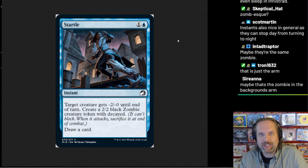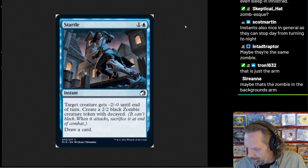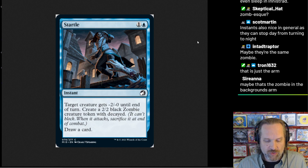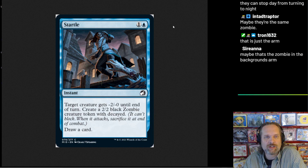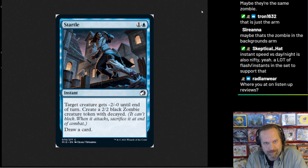Interesting little sub-ability here — I'm sure they play into that with a bunch of other cards, which is typical. Startle — will it be in a core set near you? I don't know, but one-word cards are a rarity. Go preorder your Startles from Card Kingdom. Thanks for watching.